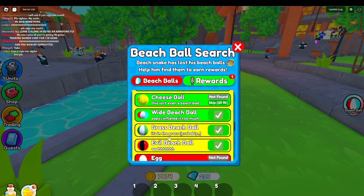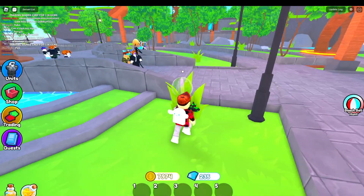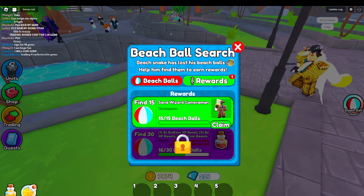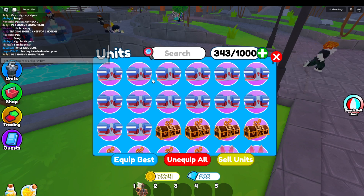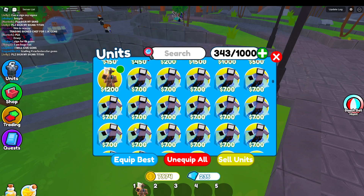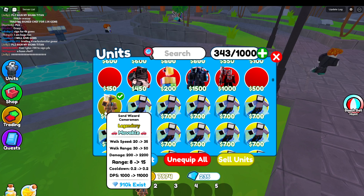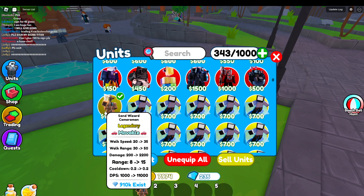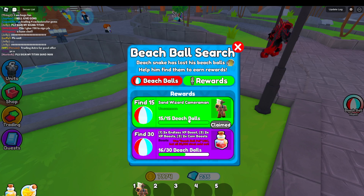If you want to find the grass one, it's over here. It's medium difficulty but it's okay — it's right over here, you see? We also collected the sand wizard cameraman, which looks pretty cool. Let me check it out — sand wizard, legendary rarity, moveable.